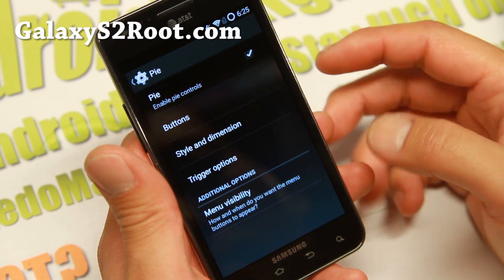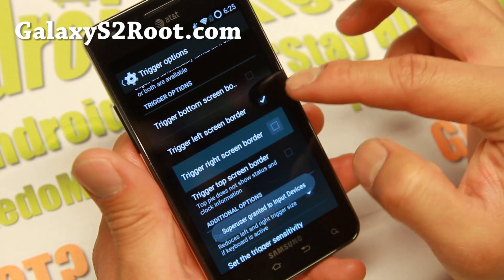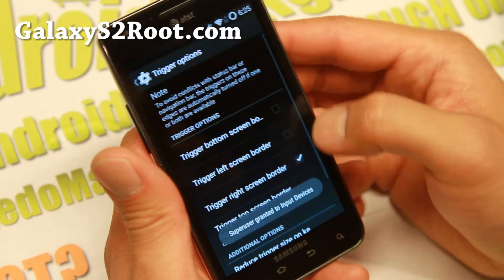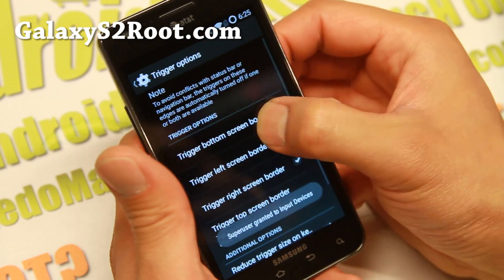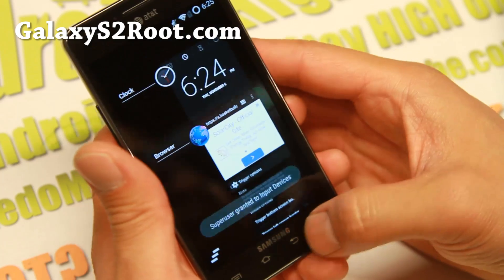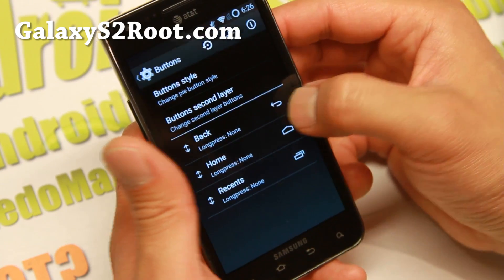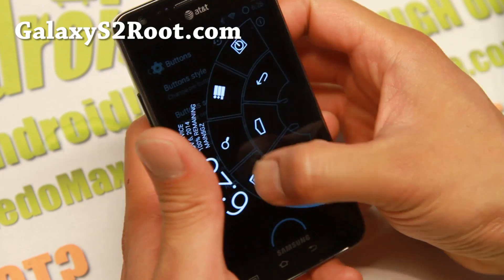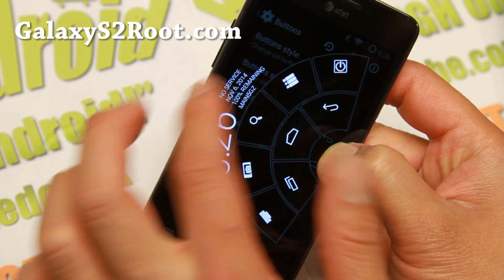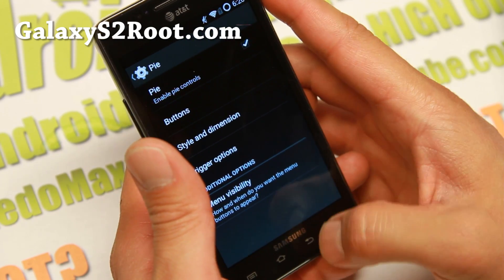PI controls is one of my favorites. Make sure you change the trigger option to wherever you want it — I like to put it on the right screen border. You'll have to do a quick swipe from the edge of your screen; it takes a little bit of practice to get the hang of it. But this is a great way to add your favorite buttons and shortcuts. You can change all of these to Chrome, Browser, Gmail, all your favorite stuff. You can also see what network you're connected to on your Wi-Fi, and it does show CPU status, which is very nice to have.